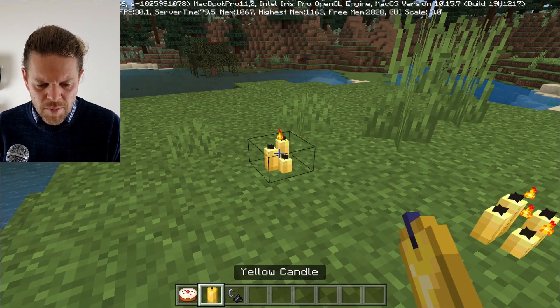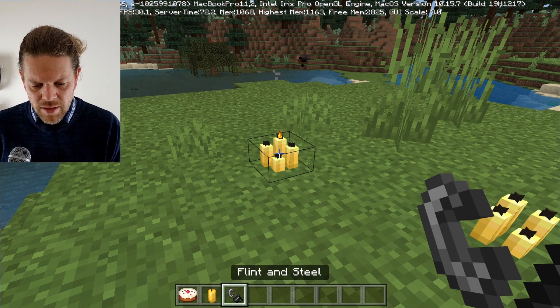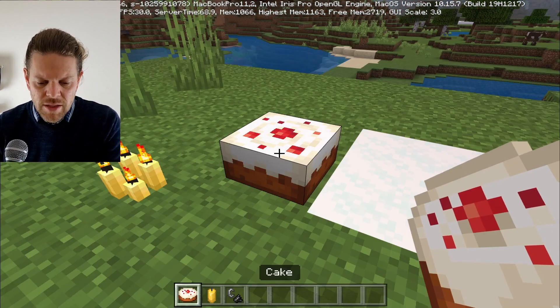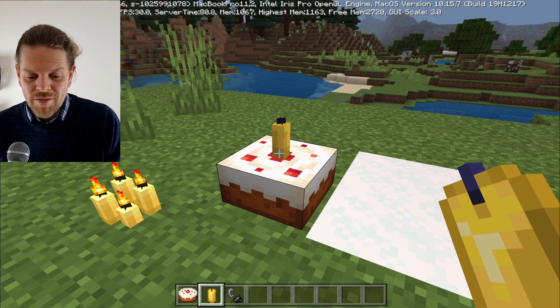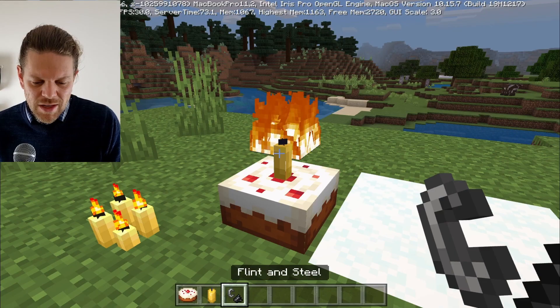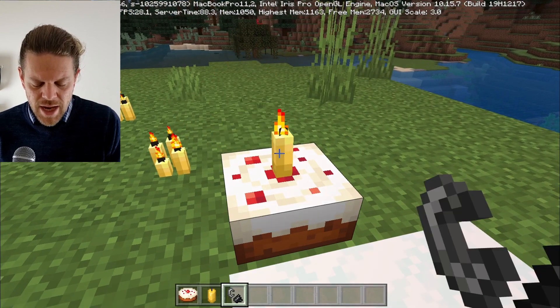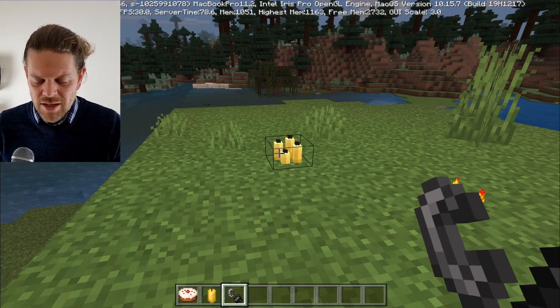Let's look at candles. You can place up to four candles, light one with flint and steel, then place more — the additional ones aren't lit. Something awesome: you can put a candle in the middle of a cake. If it's someone's birthday you can celebrate! You can set the candle alight when it's on top of the cake — I think that's a nice touch you couldn't do previously.